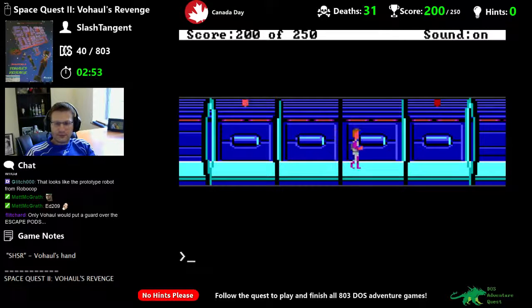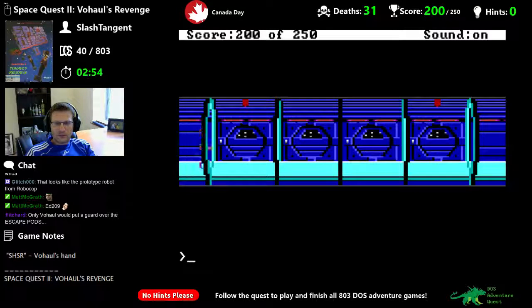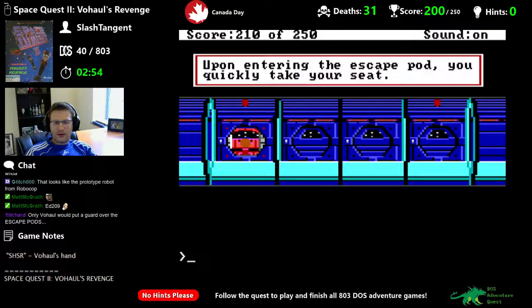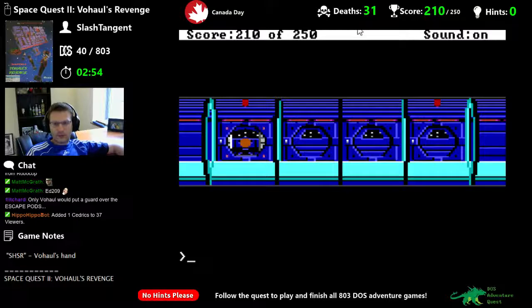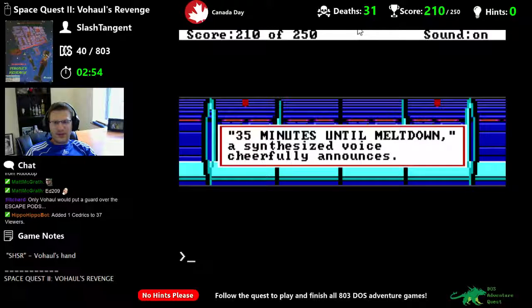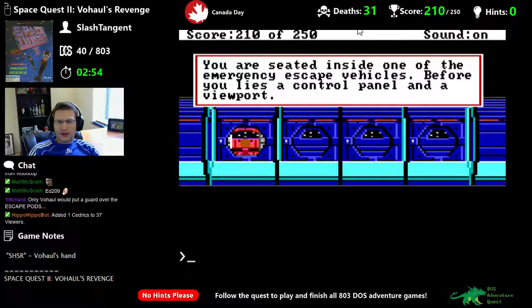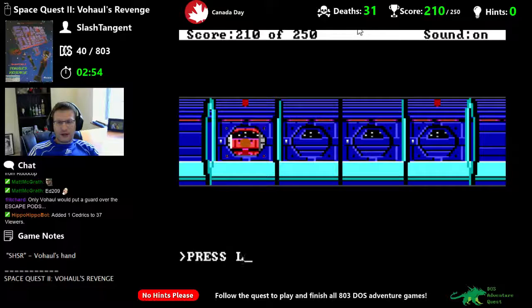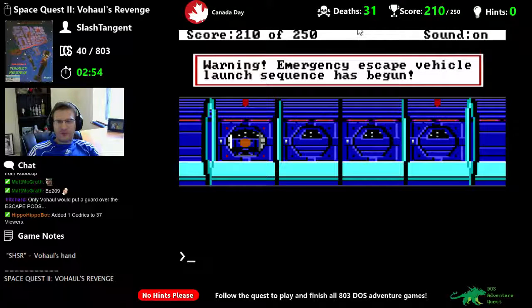Are these the doors? Oh, I might have done this — push button. You're in a section of a hallway; one of the back walls is a bank of four escape pods and one of them is open. Enter pod — upon entering the escape pod you quickly take your seat. We're up to 210 points.